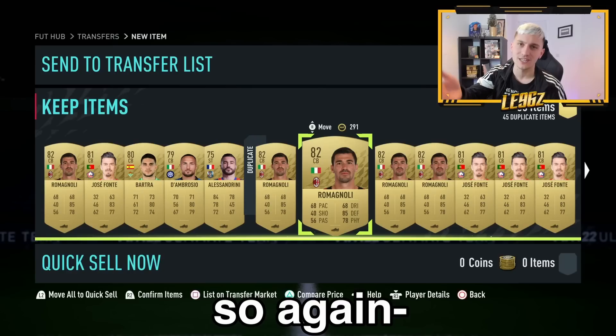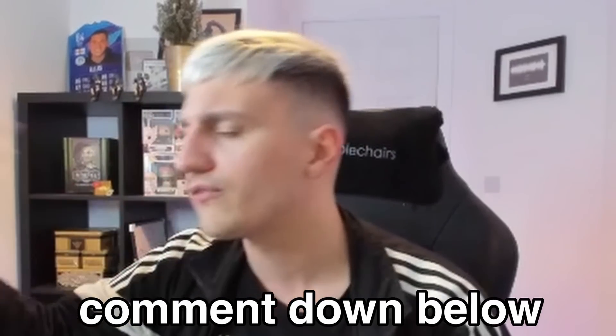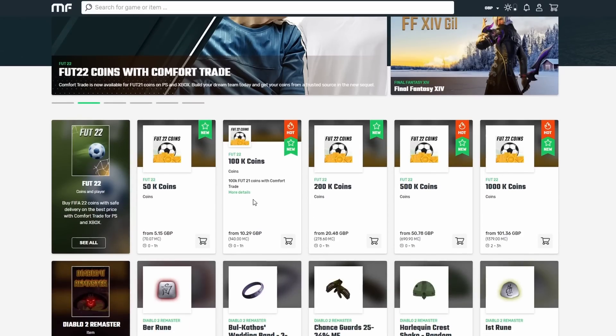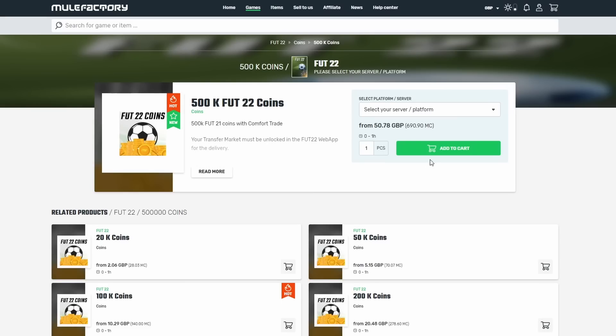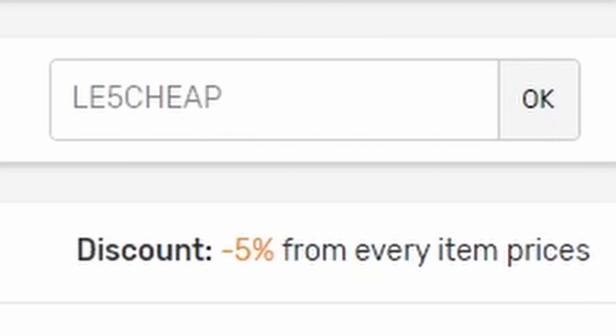I honestly cannot wait to get all this stuff sold on. I am giving away 4,600 FIFA points. So if you want to win that, just do those things that I said - like this video, comment down below, subscribe if you're new. And boys, if you do want to go and buy yourself any FIFA 22 coins, make sure to click the link in the description and check out Mule Factory. Use that code LE5CHEAP for a spicy little discount.